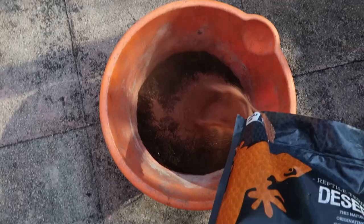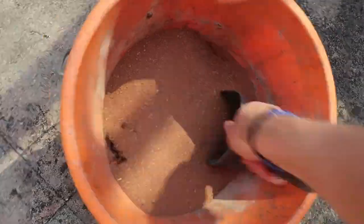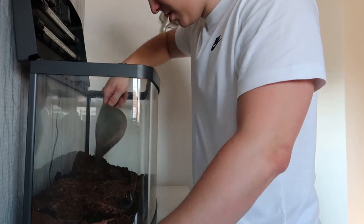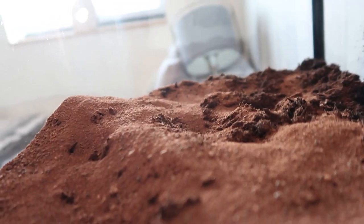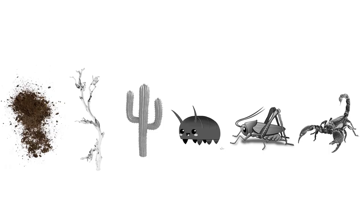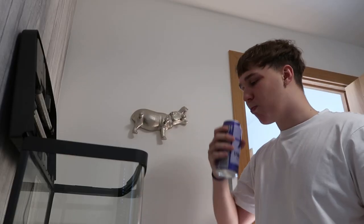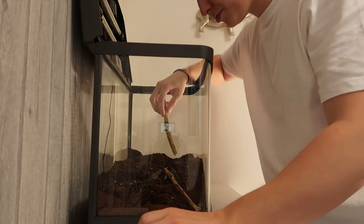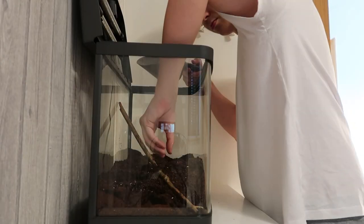On day one I started to mix together the substrate. This will act as the base layer for my ecosystem, so I could leave it to set for a few days while I get into step two. It is now day three — I've left all the substrate to cure for a few days and I've been working on getting all the base elements for the ecosystem in, like the structure and stuff. After careful consideration on what design I wanted, I had a brief idea of the look I wanted to go for, so I got right ahead and started the build.